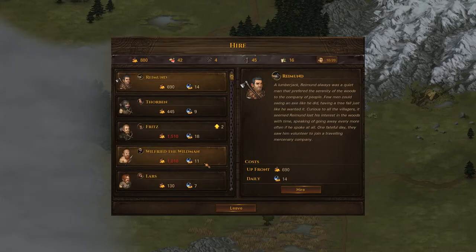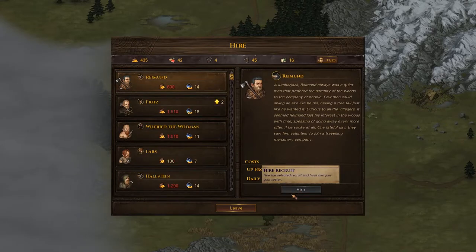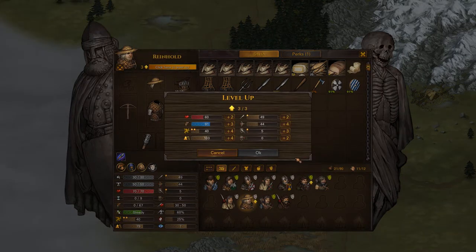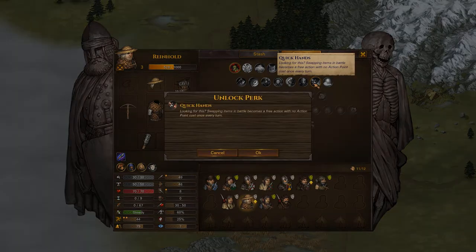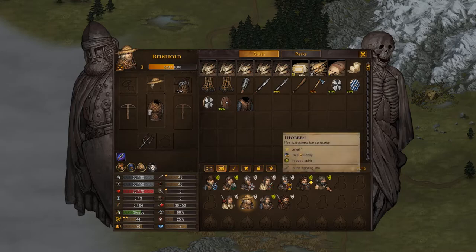They have some guys for hire — I wouldn't mind another ranged guy, I wouldn't mind a poacher or something. In my experience, poachers have okay base starting stats, but they're not guaranteed to grow in anything you want them to grow in — it's just kind of a gamble. Hey, Reinhold's leveling up his ranged, and he's going to turn out to be pretty resolute, which I'm cool with. Maybe I can make him a sergeant someday. We're going to give Reinhold quick hands — now he can switch between his crossbow and this polearm. I'll get him a real polearm someday when he earns it.